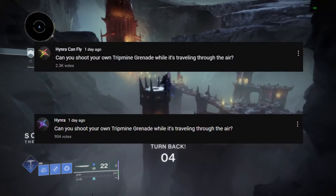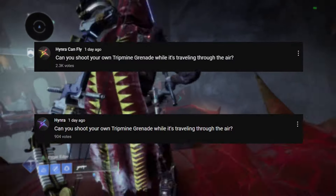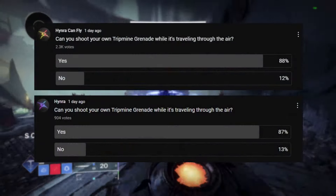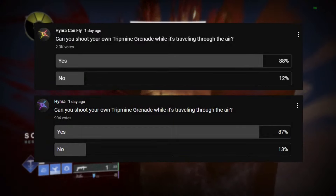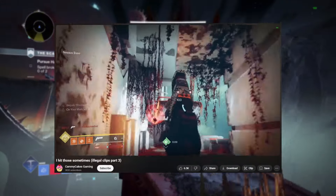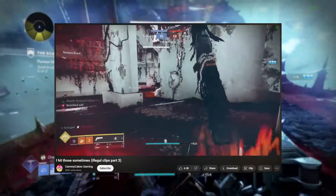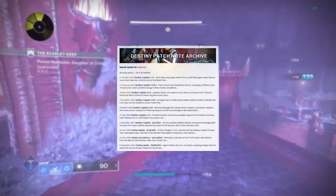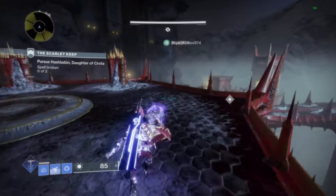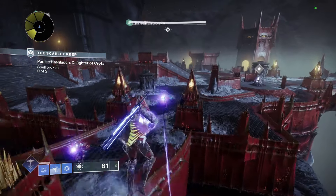Yesterday I made a YouTube post on both of my channels asking whether or not you can shoot your own thrown tripmine grenades while they're traveling through the air before attaching to a surface. Now if your answer is yes, then congratulations — you're amongst the 90% of players who got the correct answer. Or at least you did. Although this was evidently possible in the past, at some point this interaction was removed from the game. Since I can't find any patch notes mentioning anything related to this, it's safe to assume that this is a bug, which was most likely added in the Final Shape DLC where most ability-related bugs started to surface.